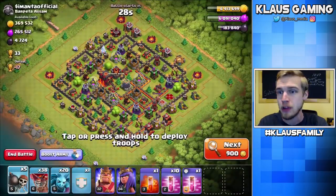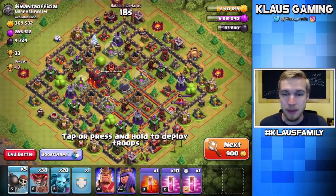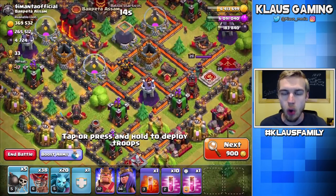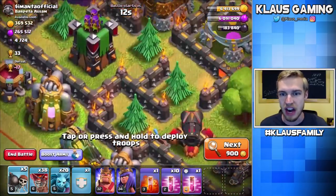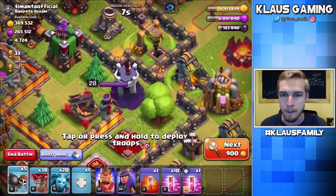I'm sitting currently on 183,000 and we need 190, so that means we need about 7,000 — that's a lot of Dark Elixir. Let's just see what we can find. We found this base — I love this base. This base is so conscientious of the environment. Look at this — they built around the trees. That is so sweet of them, that is so wonderful.